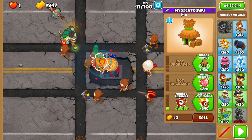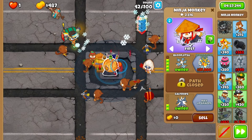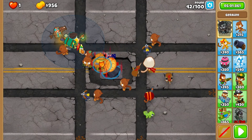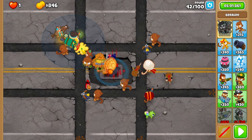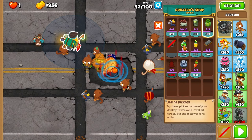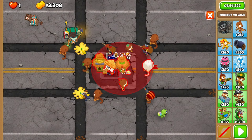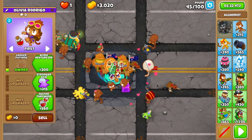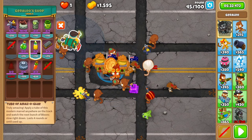After the MOAB, you'll move to round 42, where you'll wedge a discount village between your dart and your ninja. Round 43 can be a little bit scary, so add a glue on each left corner and give ninja pickles once again. Add your second discount village to the right of your ninja before round 45, then give your ninja a berserker brew, just in time for round 46.